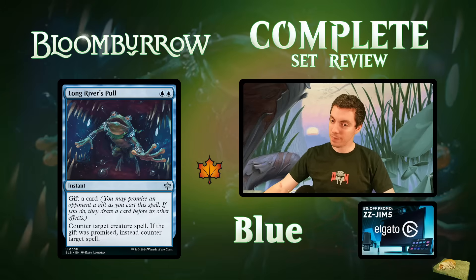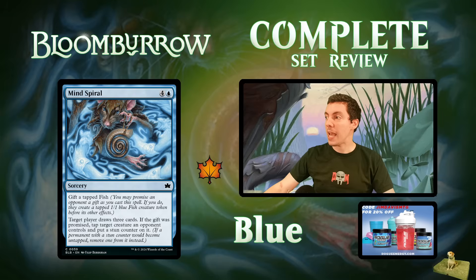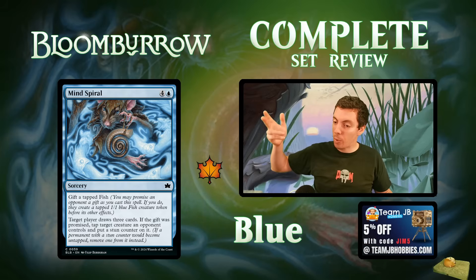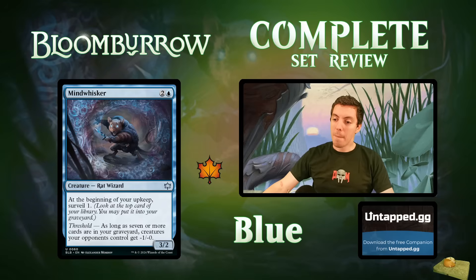Mind Spiral: five-mana sorcery — gift a fish, target player draws three cards, and if the gift was promised you get to stun a creature. Giving your opponent a fish is a pretty low cost, and having a card draw spell that also taps down their biggest threat is useful. That said, being a sorcery is tough for a five-mana card draw spell. If there are controlling decks in the format this card could fit in them, but otherwise just okay.